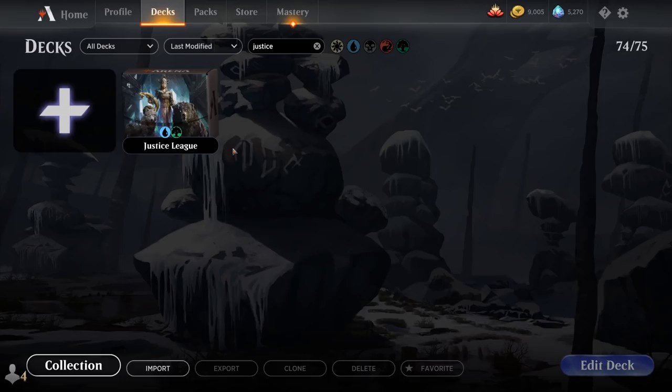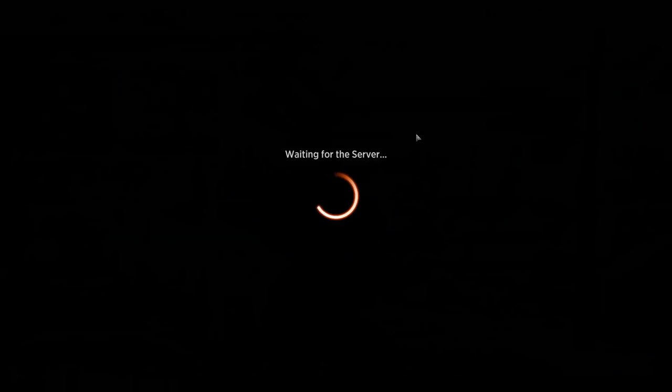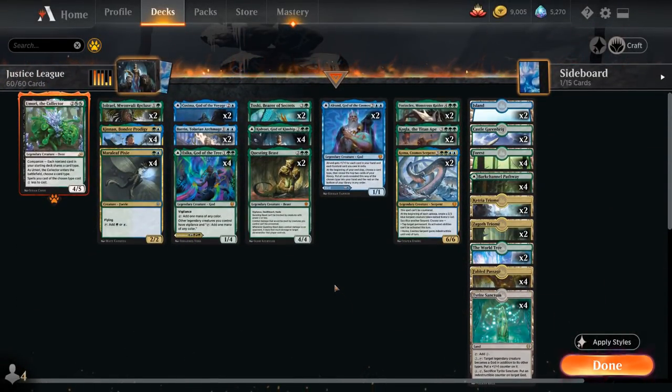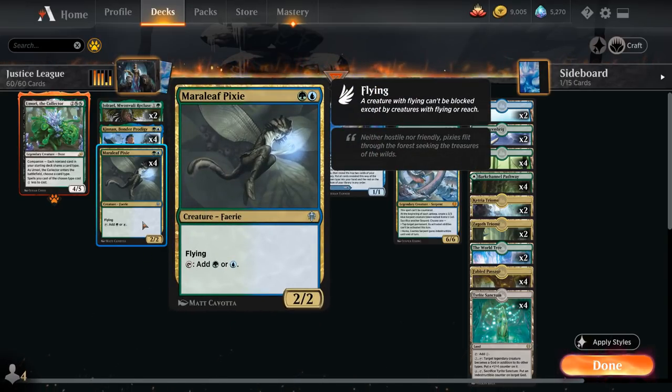Hello and welcome to another Standard Gameplay video. Today we're taking a look at a blue-green deck titled Justice League, as voted on by my supporters on Patreon. It's a collection of legendary creatures — in fact, the only non-legendary creature in the deck is Merleaf Pixie, to give us a bit of ramp and mana fixing.